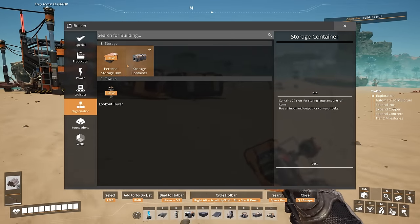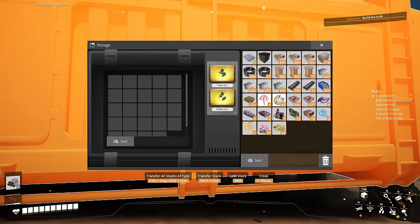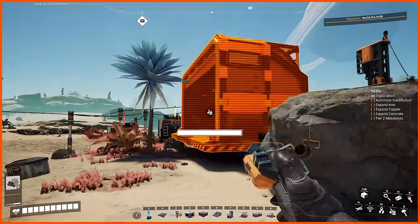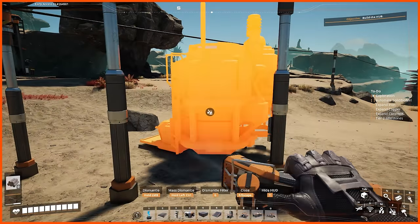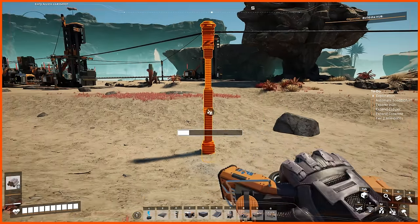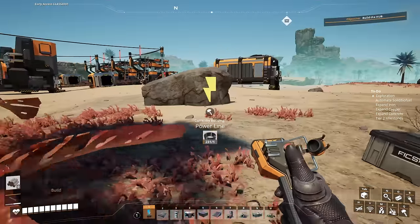We'll have to place down a storage container and add everything we don't need in there. We're going to keep deleting everything in this area — that means all our biomass generators. Now our factories are not going to be running, but that's okay; we're not going to be spending too much time here.